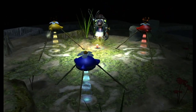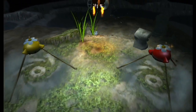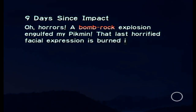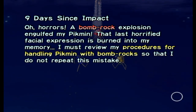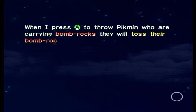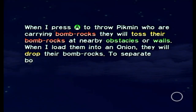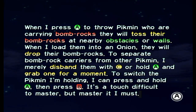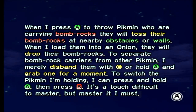I would give them treats, but I don't really know what Pikmin eat. I don't think we left any Pikmin behind either. Interesting thing about our boss — we will see him in the second game. Nine days since impact. A bomb rock explosion engulfed my Pikmin — that last horrified expression is burned into my memory. I must review my procedures for handling Pikmin with bomb rocks. When I push A to throw Pikmin carrying bomb rocks, they will toss their bomb rocks at nearby obstacles or walls. When I load them into an onion, they will drop their bomb rocks. To separate bomb rock carriers, I merely disband them with C, or hold A and grab one for a moment.